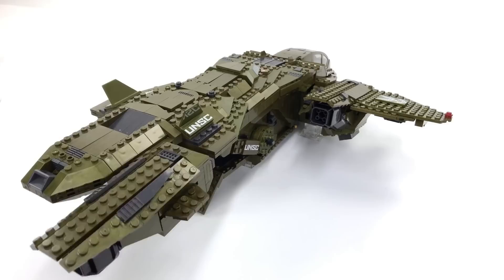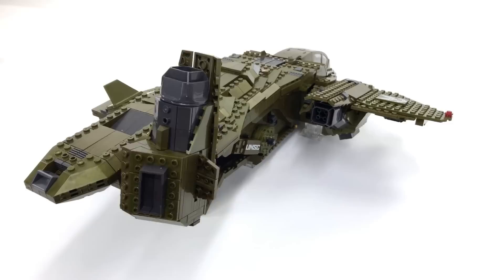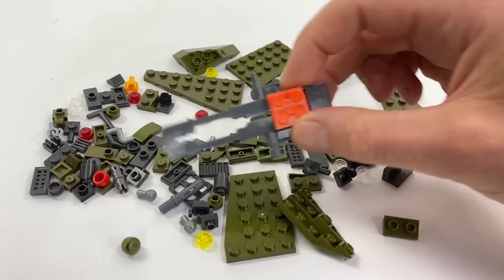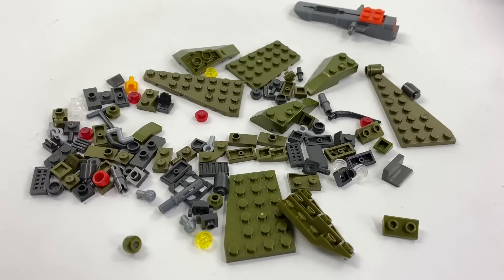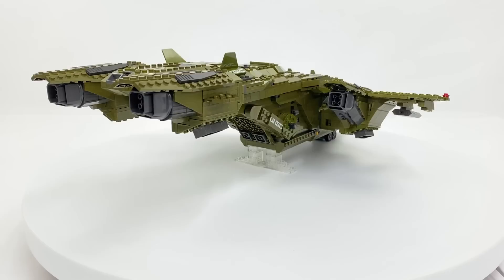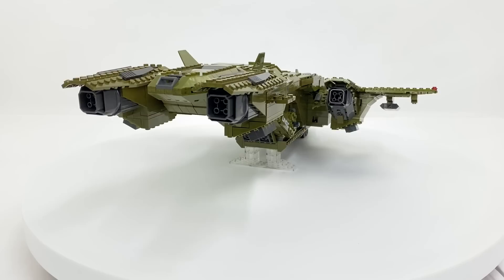I was very pleasantly surprised by the amount of pieces left over after completing the Pelican. I had deep concerns that although this was a 2,000-plus piece set, only 1,500 or 1,600 pieces maximum would be used for the Pelican and the rest would be there just to build the UNSC base. It doesn't seem that's the case at all - I think the main focus was the Pelican. Now it's time to find out whether those additional pieces were put to good use by looking at some comparison shots with its predecessors.